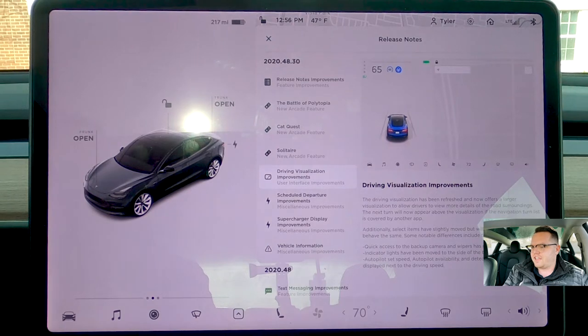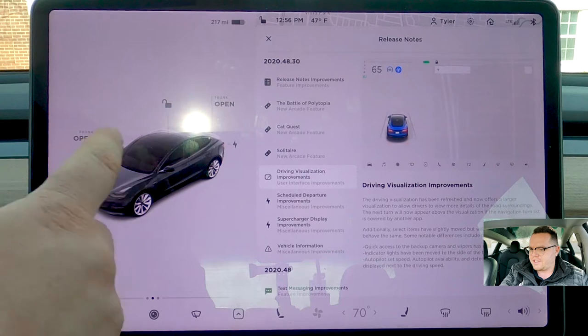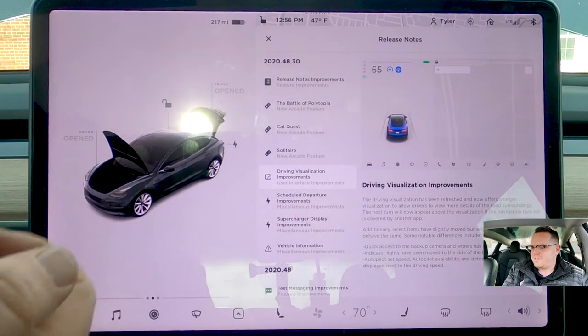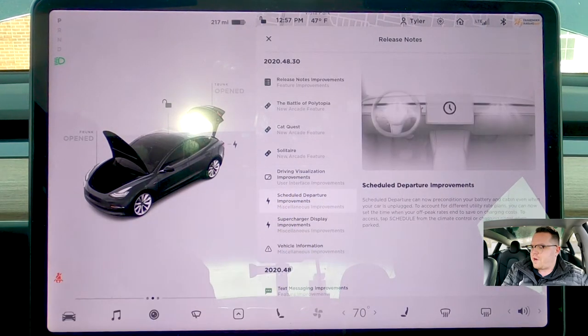And obviously you've got the dynamic animations that come on. So if I were to hit the front open, it animates the front open. If you pop your window or door open, you get the window-down animation. And even if the car's in drive, you can see the wheels move. And then schedule departure improvements.